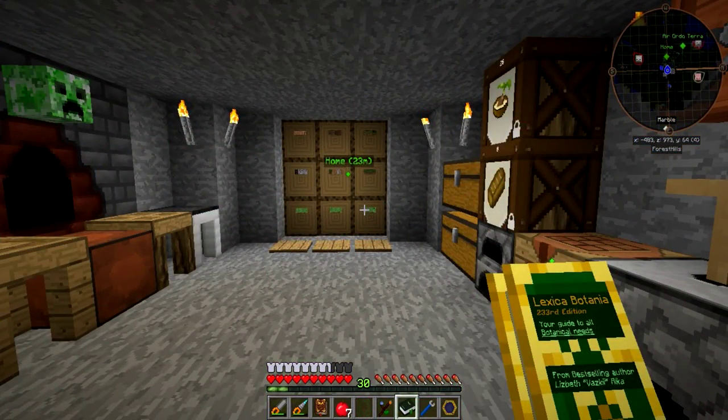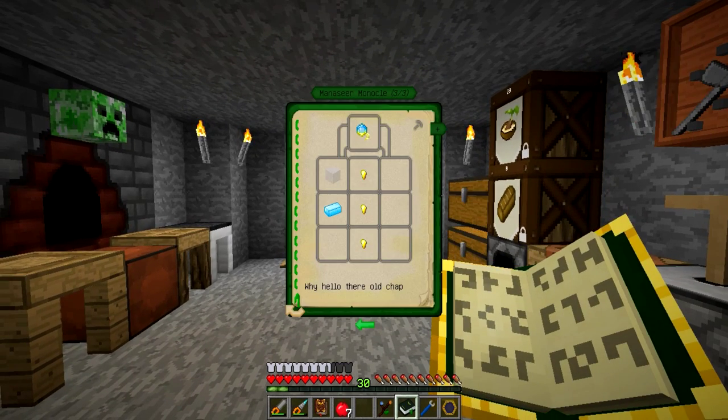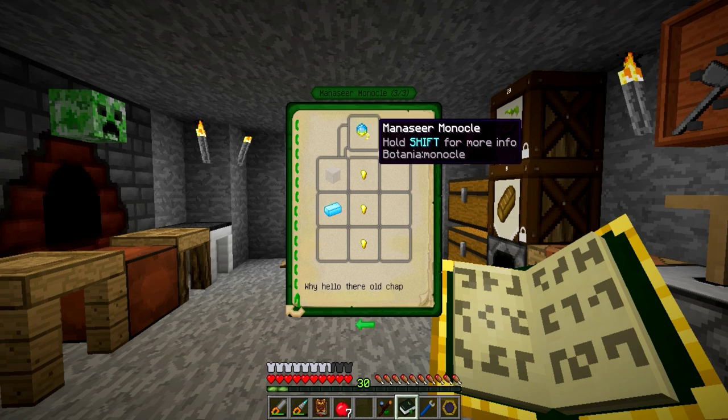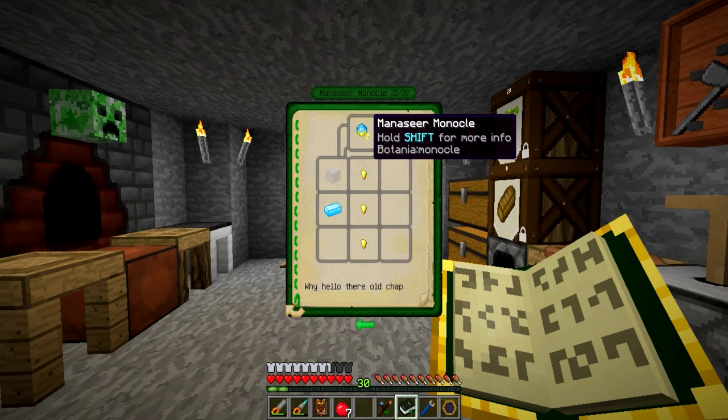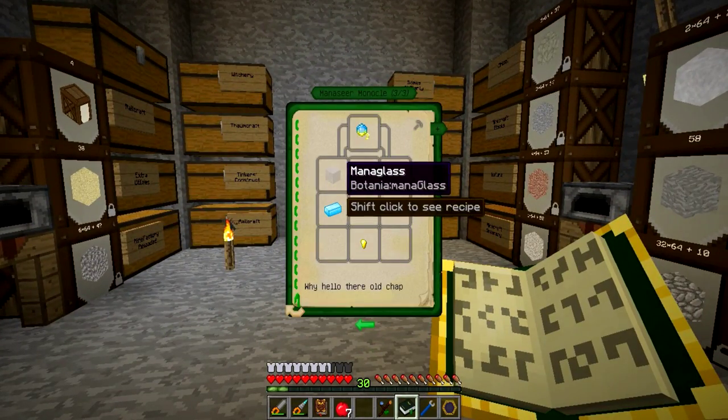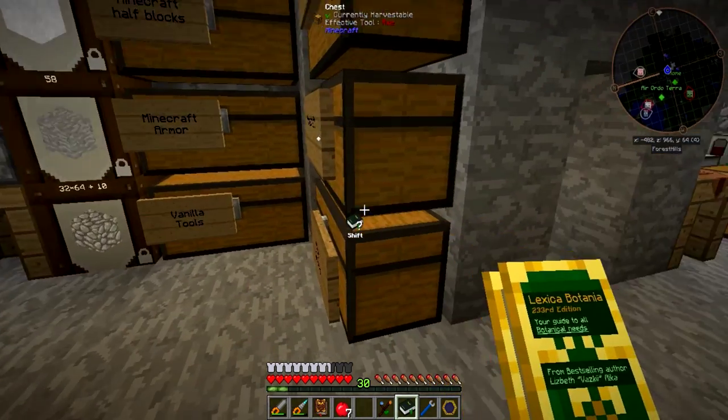I found myself one more cool gadget from Botania that's not too difficult to make — the Manaseer Monocle. This thing is pretty much a heads-up display guide for Botania. When you have it on and look at a specific flower like the pure daisy, it will show you the radius and stats for that thing. It just requires three pieces of gold, some mana glass, and a mana steel ingot.